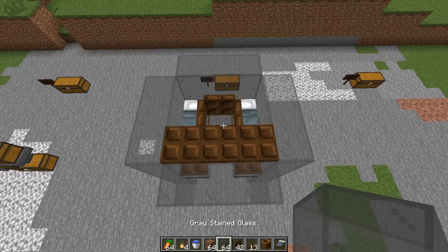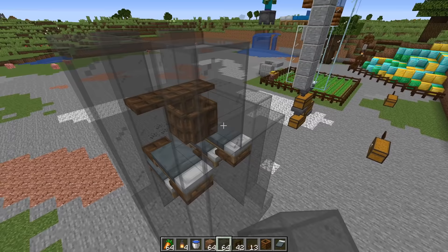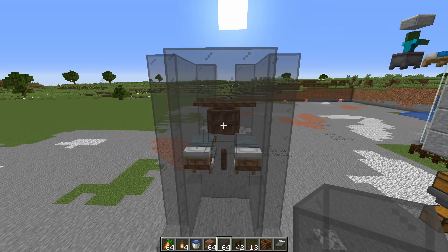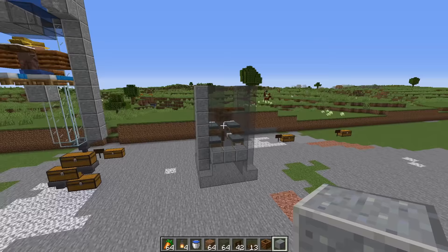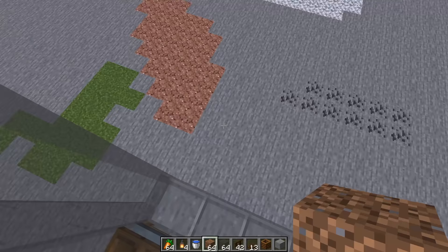Once you have those trap doors in place, build two-block-high pillars around you and bring the side walls up to the same height. Once you are all done, this is what it should look like. Those reference blocks are just placed there for you guys.